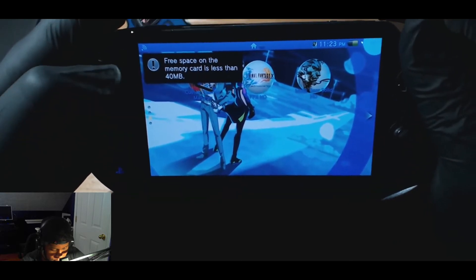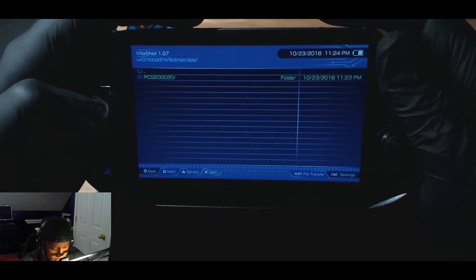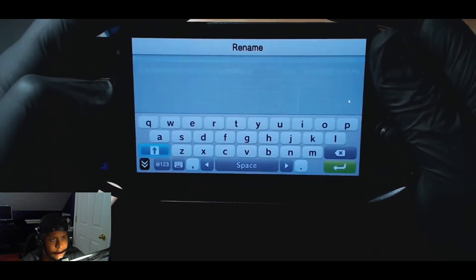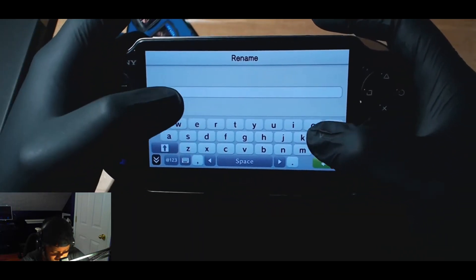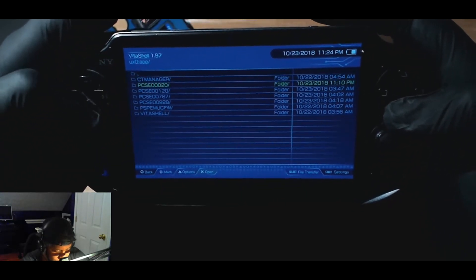Then we're gonna go back to VitaShell. We're gonna go down to the NoPDRM license folder. This is the license folder for the game - remember that. This is the actual license file. Hit triangle to rename the license. Move it - take it out of this folder.